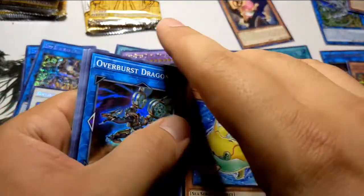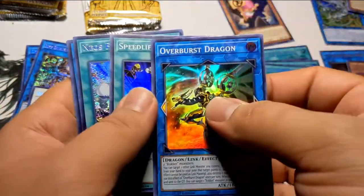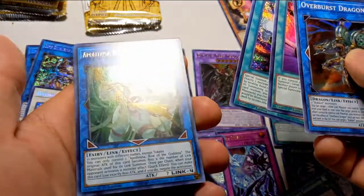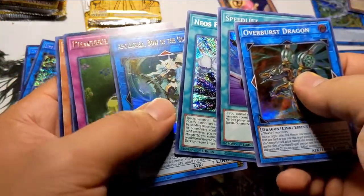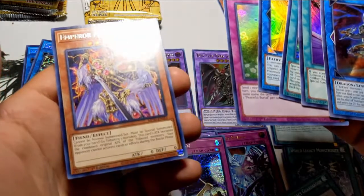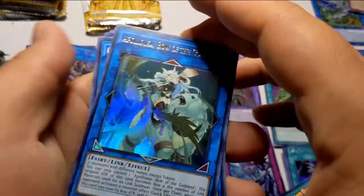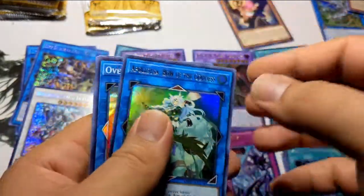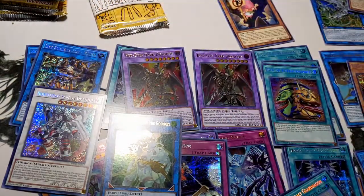Monk of the Ten-Yi, starting it with Overburst Dragon, Speed Lift, followed by Neos Fusion. Never liked the Heroes. Oh my god, that's Appaloosa! Not shiny but at least it's secret. Pisa Reborn and an Emperor Maju Garzett — not as good as the other Maju Garzett. But seriously, look at this Appaloosa — glorious! Let me put that right here. Oh, I forgot about Appaloosa, holy sh*t.